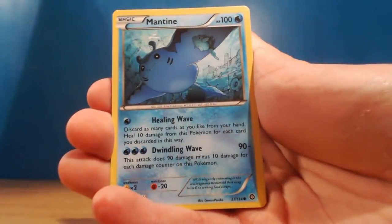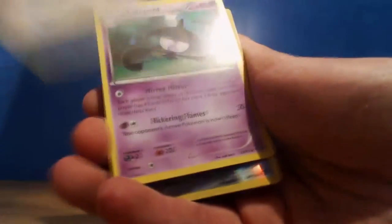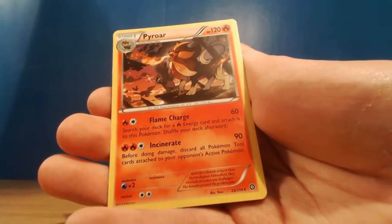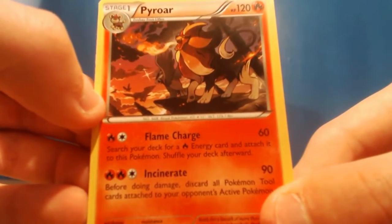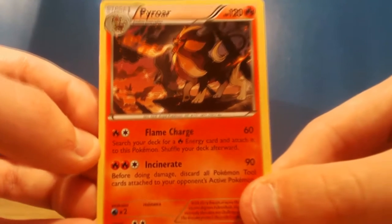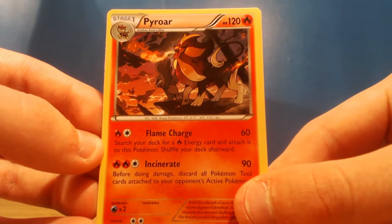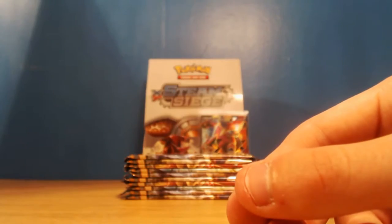So we've got Mareep, Mantine, Meowth, Larvesta, Fletchling, Tangrowth, Pellucha, Lampent. We've got a Cobalion as our reverse and our rare is a Pyroar. That's pretty cool - it's like a Lion King-esque card, got the Braviarys in the background. So that will go nicely with our previous video. Pyroar's pretty damn awesome - let's put you in our rares pile.